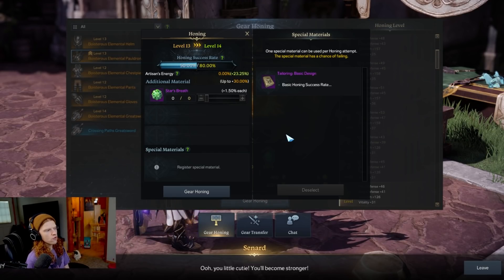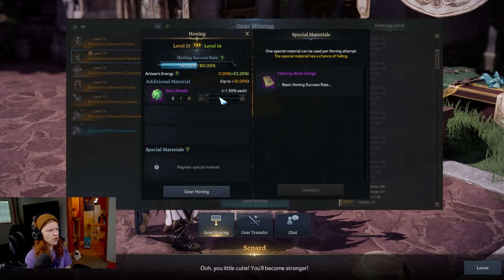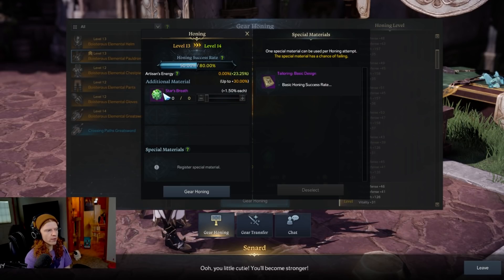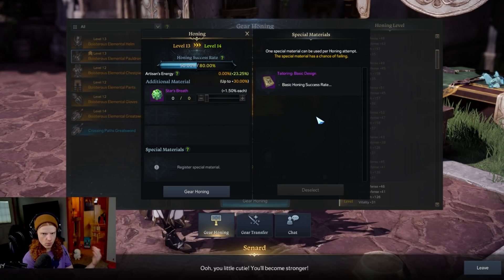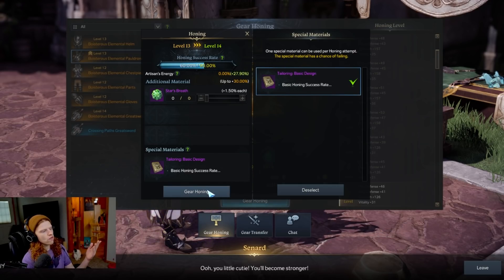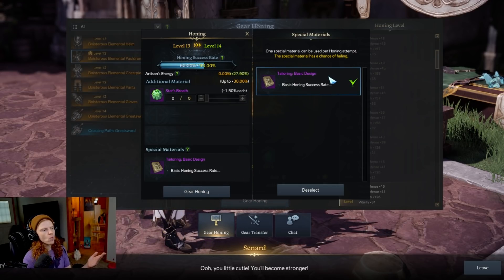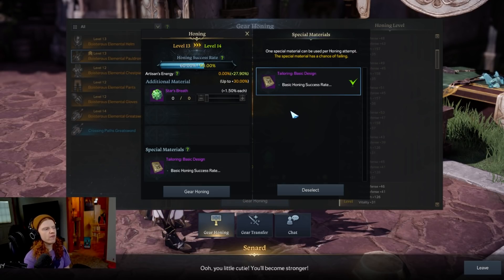There is a way to increase your success chance. You can see the total success chance went from 60/90 to 50/80, meaning there's an additional 30% available in wiggle room if I choose to use resources. For example, star breath gives 1.5% each. I've already used mine on my weapon, which I do recommend. The tailoring basic book increases it by 10%. Just for the sake of showing you, I'll use it this time. Whenever you use these materials, they are consumed regardless of whether the honing succeeds or fails.